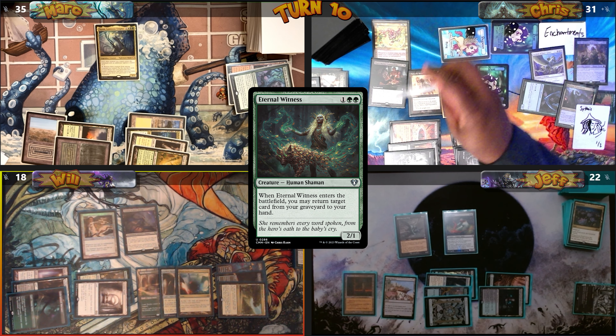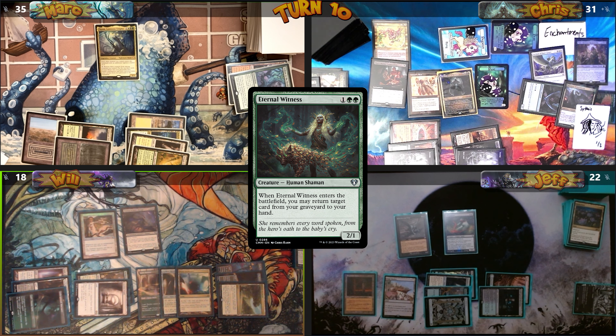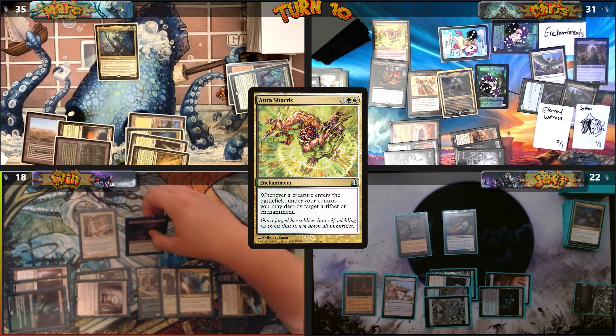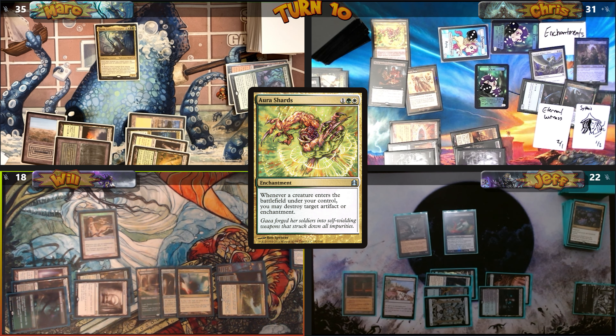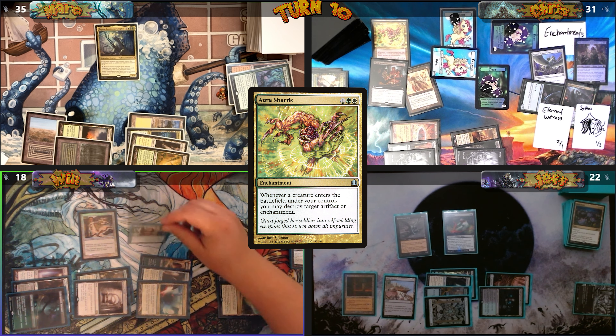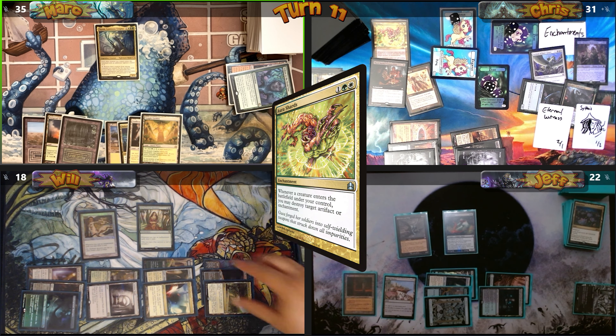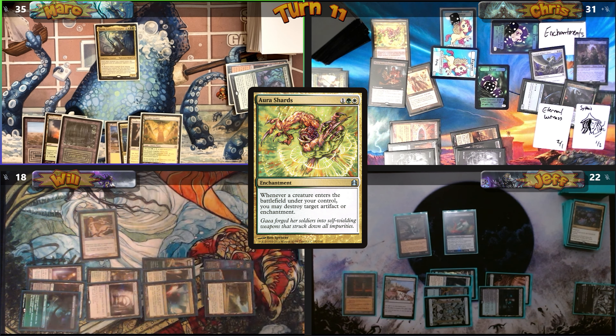In response, I sacrifice Eternal Witness, exile it, and make an enchantment copy — giving me a Pegasus token. I destroy Demon of Fate's Design on ETB. My commander dies but I return Malakir Rebirth to hand. Will lastly casts Enchantress's Presence for another card.